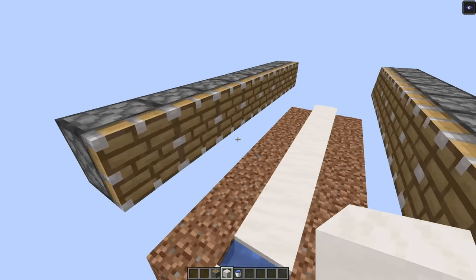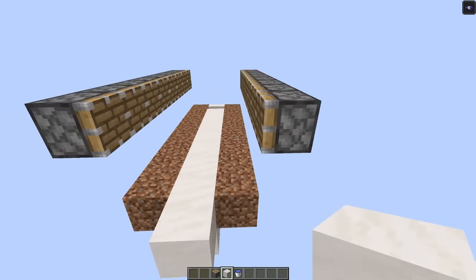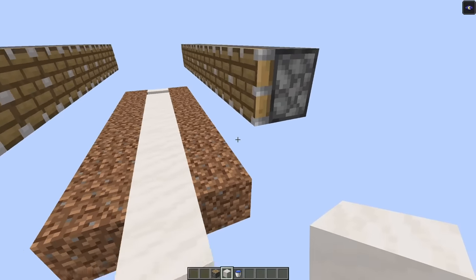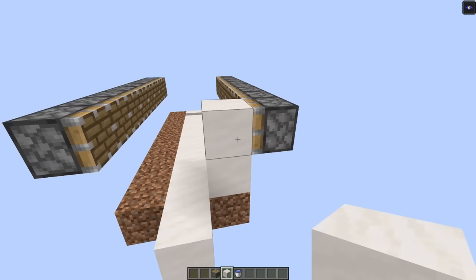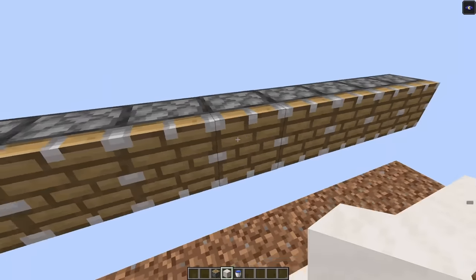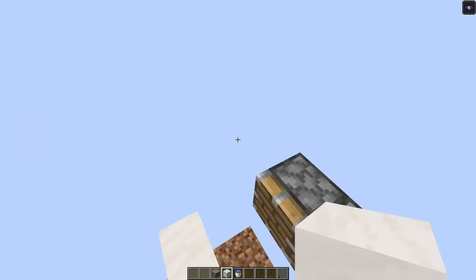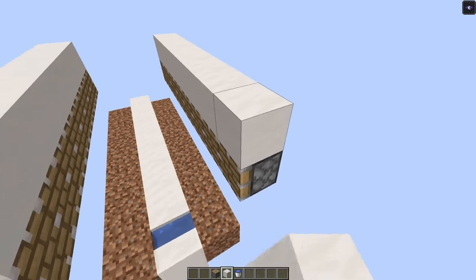Next up, you're going to want to add in your pistons. There's going to be eight of them on each side, one for each dirt block, and they need to be positioned up two and over one such that when they extend, they'll be pushing over the second level of each sugarcane. So eight on each side looking just like this. And then go ahead and put solid blocks of whatever you want right along the top of each one.